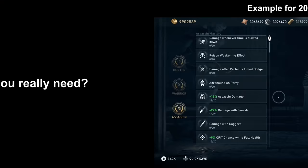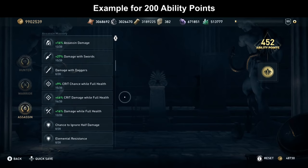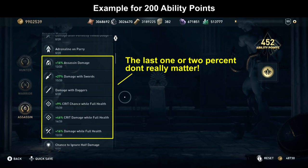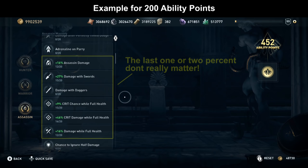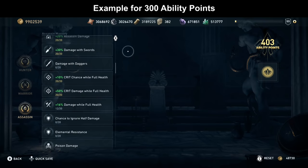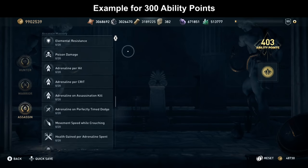Before I show you the best way to get more ability points, I want to show you that you actually don't really need more. If you have 200 ability points you will almost get the same damage as a 400, 600, or even a 1700-point build. There's only 1 or 2% left for every ability that really don't matter much. With 300 ability points you will have maxed out all the useful damage perks in your mastery section already.